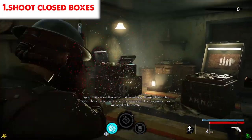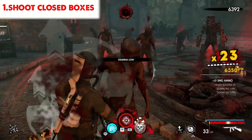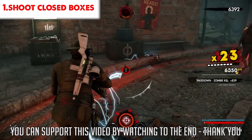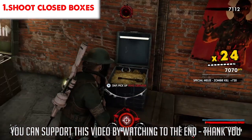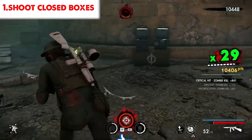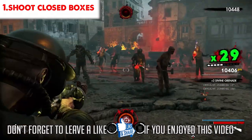The first tip is to shoot closed boxes. There are times when you are in the middle of a swarm and you see a box that possibly contains a heavy weapon, weapon attachment, or grenades. Instead of running towards it and taking half a second to interact with it, you can shoot it from a distance to see what's inside before going towards it. This is faster and it helps with your decision making when being chased by zombies.